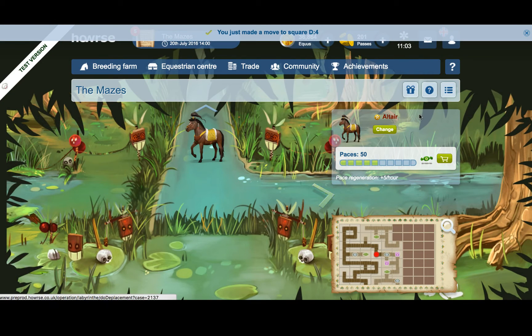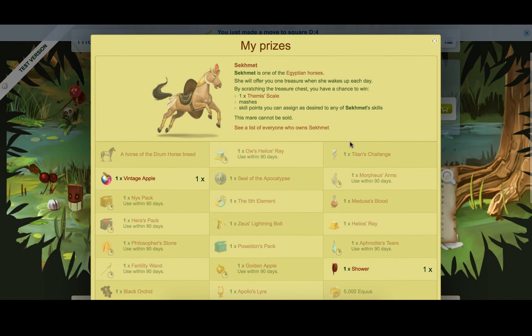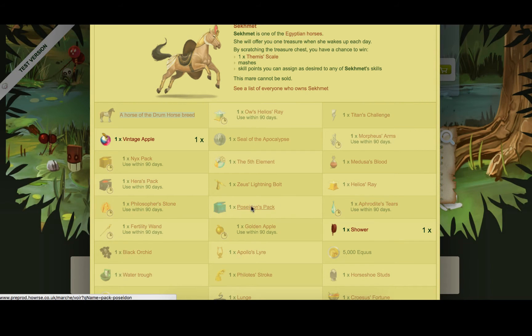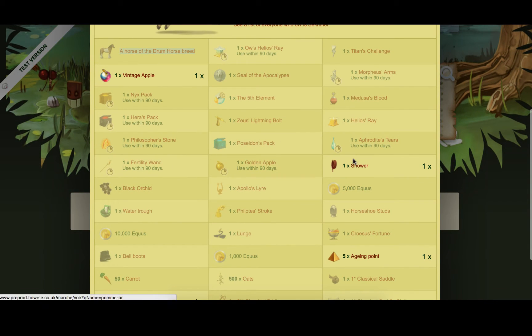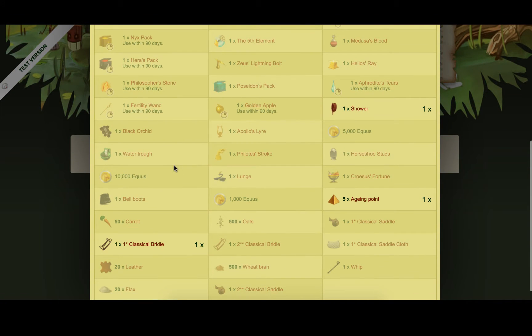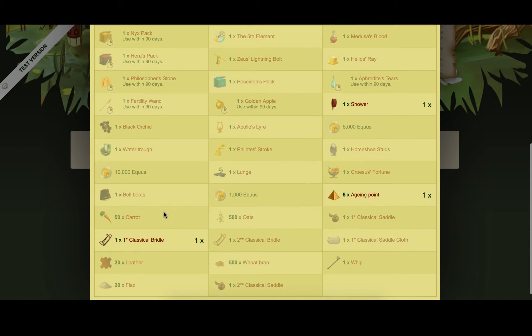The prizes include Sakhmet, a Horse of the Germ Horse Breed — this is the horse I want to show you — Artelos Red, Titan's Challenge, Morpheus Arms, Seal of Apocalypse, a Vintage Apple which I found earlier, Fifth Element, Medusa's Blood, Heropac, Zeus Lightning Bolt, Helios Ray, Velocity Stone, Poseidon Pack, Aphrodite's Tears, Fertility Wand, Golden Apple, Black Orchid, 5,000 Equus, Water Trough, Velocity Stroke, Horseshoe Studs, 10,000 Equus, One Lunge, Croix de Fortune, Bell Boots, 1,000 Equus, 5 agent points, Carrots, Oats, Classical Saddle, Classical Bridle, Classical Coal, 2-Star Bridle, 1-Star Classical Bridle, Leather Whip, Wheat Bran, Flax, and Classical Saddle.